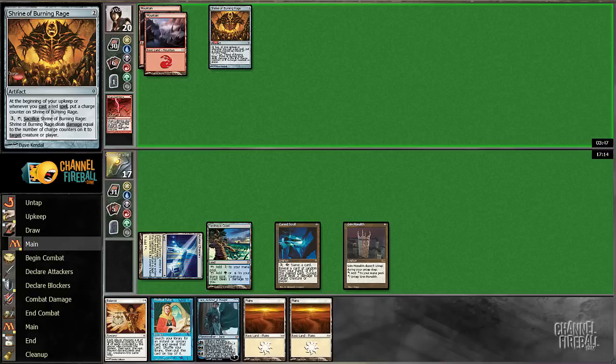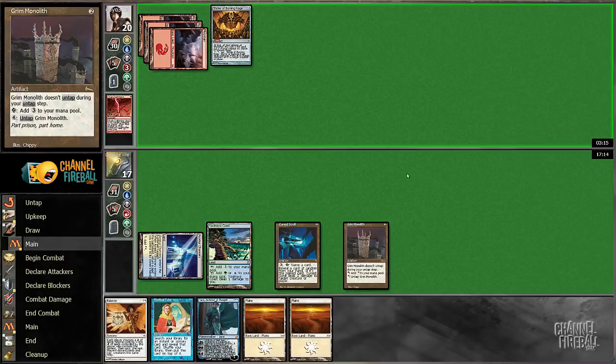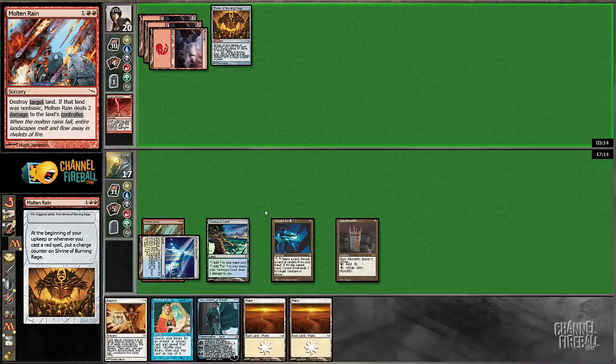Right now if he goes creature, I mean we can play Jace, then Balance. Is that enough reason to Mystical Tutor? He's running out of time here. I will be a little unhappy if this match goes on this long and then ends with him just timing out. For those of you that don't know the trick to check whether you're timing out — because MTGO doesn't always tell you — you can right-click on your name, click Information, and then if your rating comes up, that means you are not timing out.